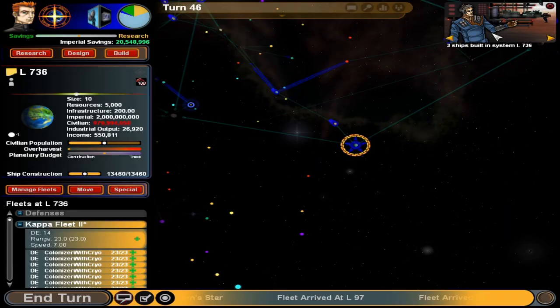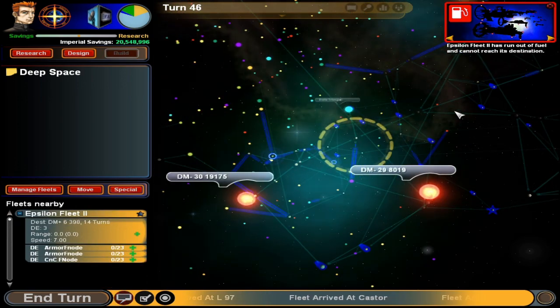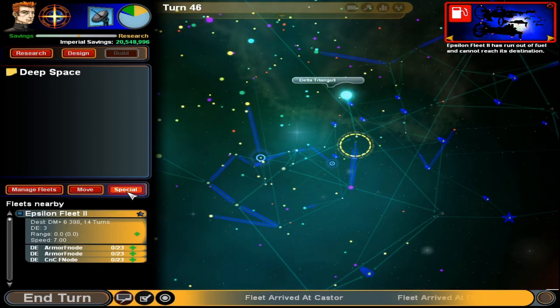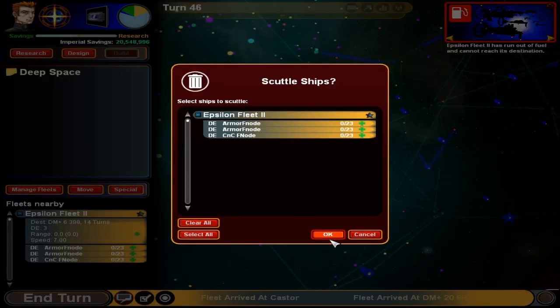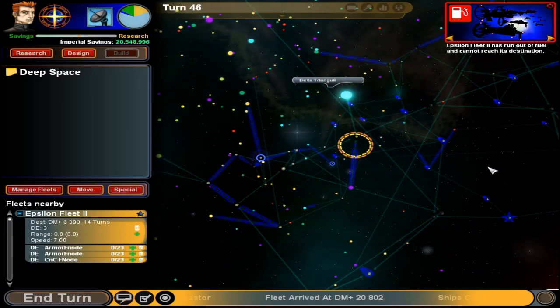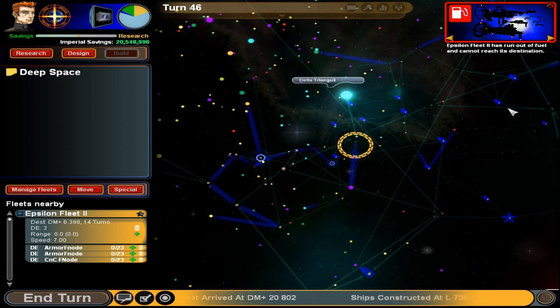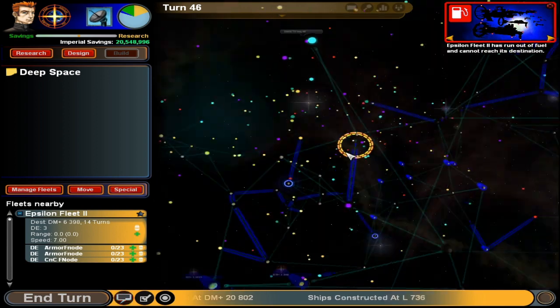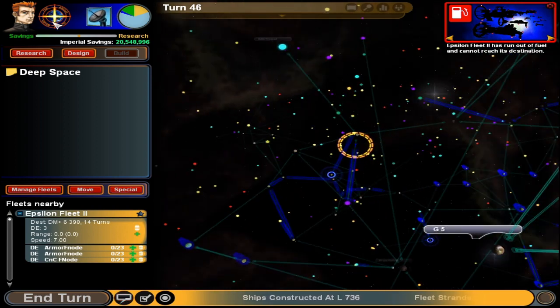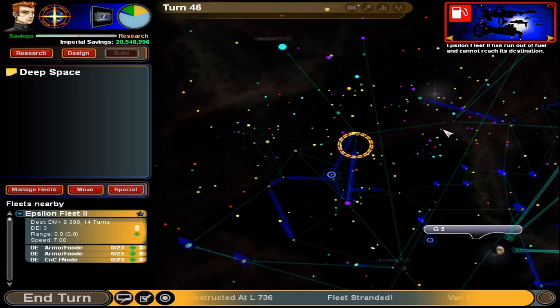Epsilon fleet ran out of fuel and cannot reach its destination. Scuttle — goodbye. I think you had more of a chance in the ship than in escape pods, but hopefully you have suspended animation and can just wait for someone to pick you up. That's over budget.